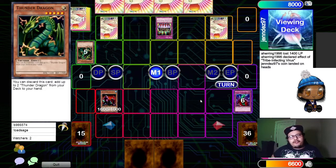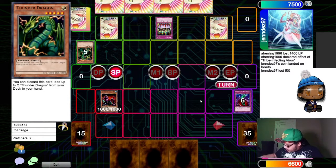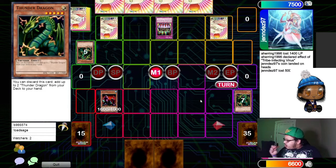Hey Jenner, you have to pay 500 for Fairy Box. Oh, thanks. What set is Yotta from? Yotta just came out a couple sets ago. I will also activate Thunder Dragon.